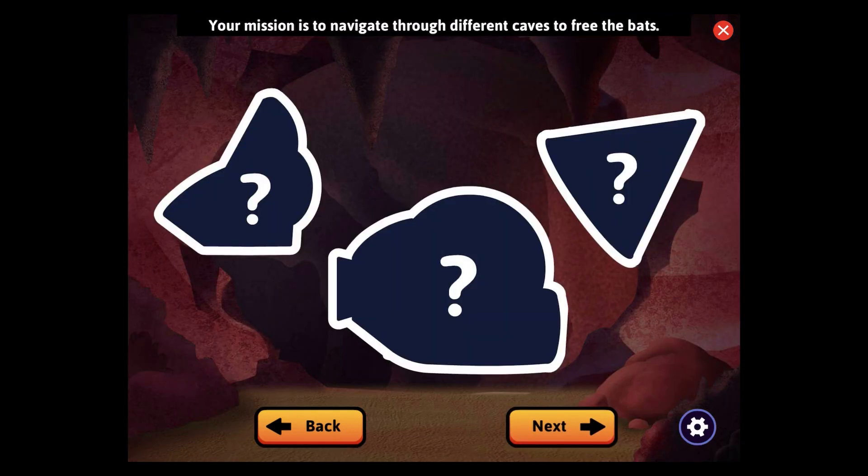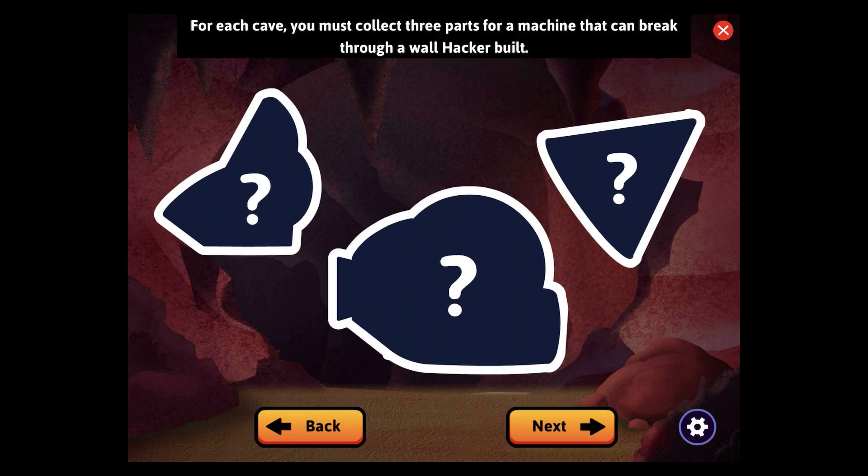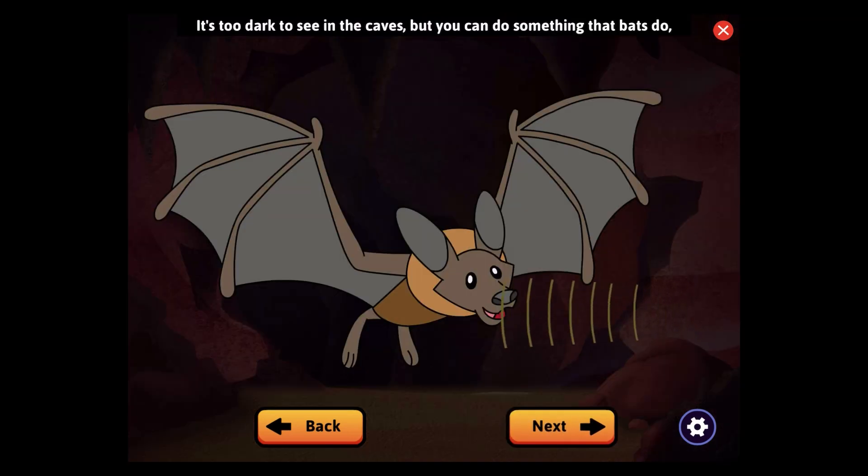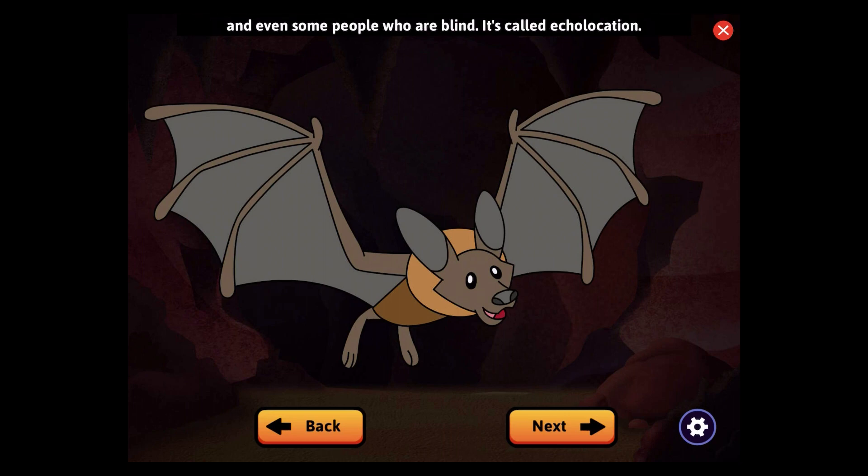Your mission is to navigate through different caves to free the bats. For each cave, you must collect three parts for a machine that can break through a wall Hacker built. It's too dark to see in the caves, but you can do something that bats do, and even some people who are blind. It's called echolocation. You can send out sounds and use the echoes that bounce back to locate the objects you need to free the bats.